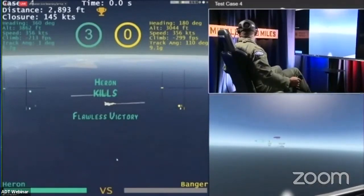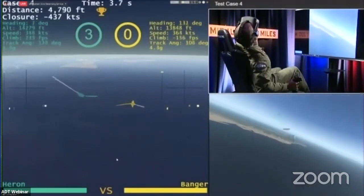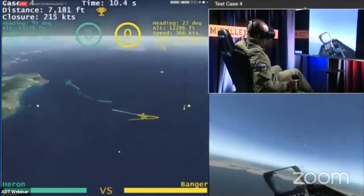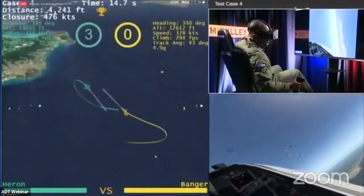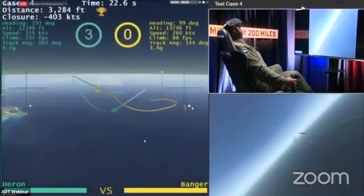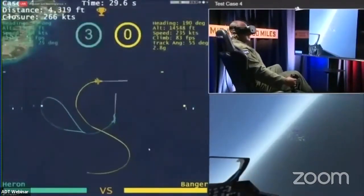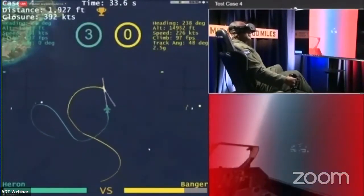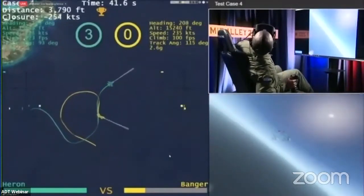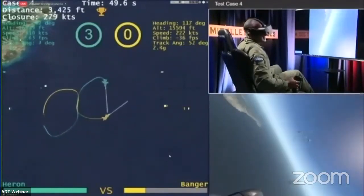Really exciting fight. Heron proving to be lethal — excellent pointing ability with the gun inside three thousand feet. Banger mixing some stuff up, typically going nose low, trying to rate around on Heron while avoiding that head-on pass that has proved to be so lethal. This setup in the low teens — around 13,000 feet — plenty of options available. Expecting to see Heron turn and put that nose on, seeing if they can score some points in that high-aspect gunshot. That is almost definitively the superhuman capability we talk about out of the AI — to be able to aim that accurately and do it in such a dynamic situation.